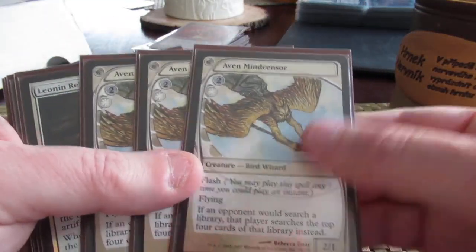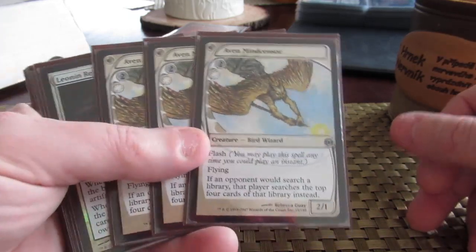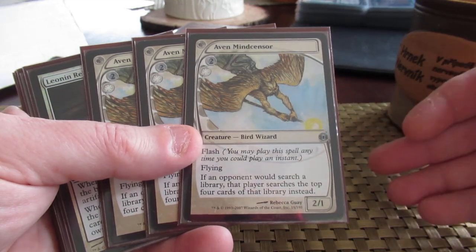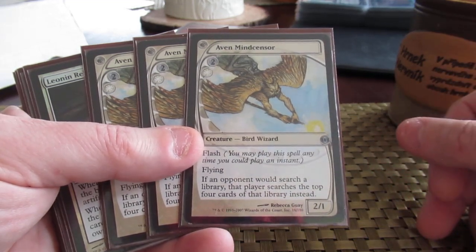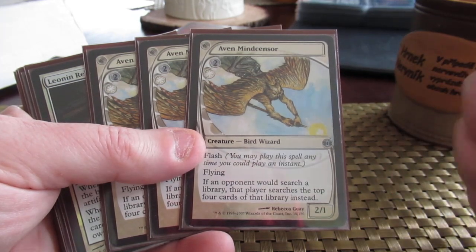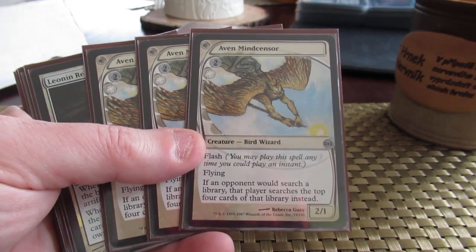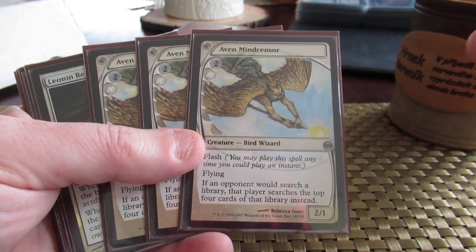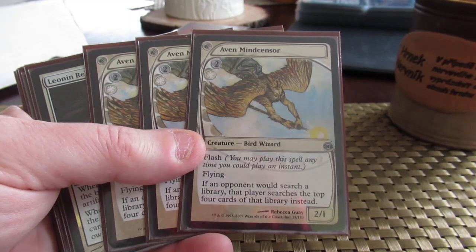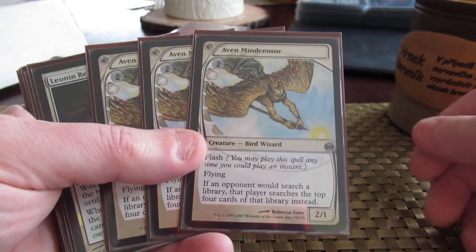I've got three Aeven Mind Sensors — two colors, one white for a 2/1 flash flying bird wizard. If the opponent would search their library, instead they search the top four. Most of my Modern decks in the ecosystem use fetch lands. Modern Black doesn't. Merfolk doesn't. But the Bantan Nightfall deck does a lot of searching, so Aeven Mind Sensors would really cripple that deck. Yeah, you thought you were going to go get your last planeswalker? Nah, just look at the top four.